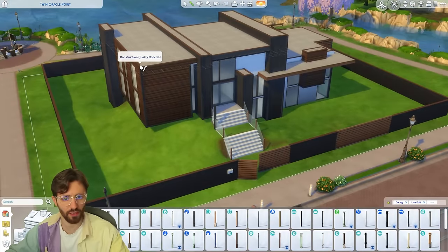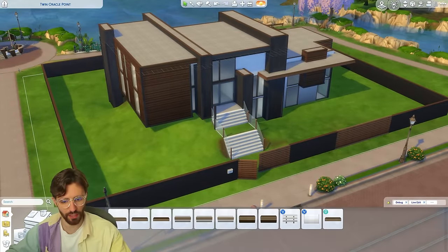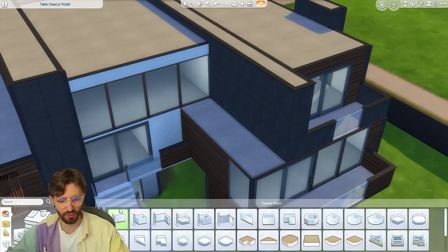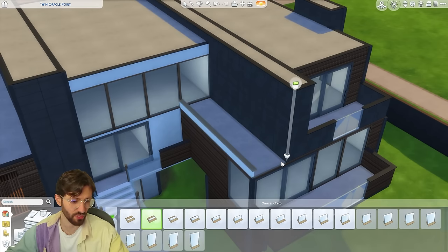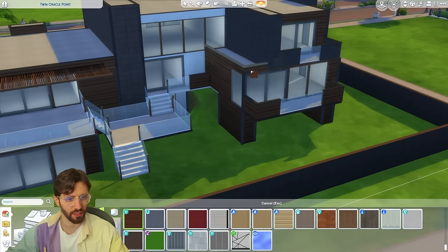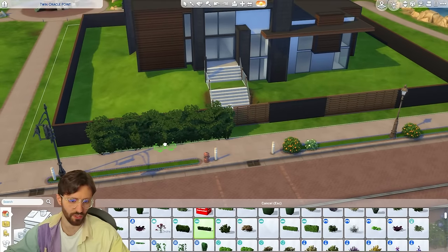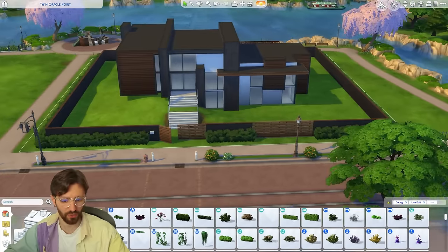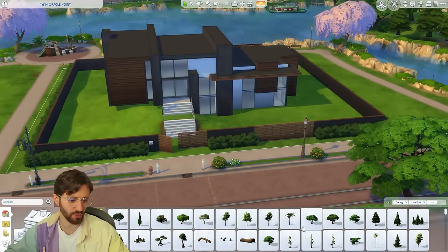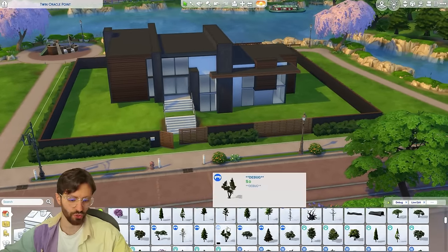If you're ever in a situation where you want a column to go up to a half wall but it's too small, grab the one underneath and use the same key you use to make items bigger — it basically increases the column height. Problem solved. I think I like this, but now I want to change the wall trim to black. This little section here would be good for some plants to include some greenery.